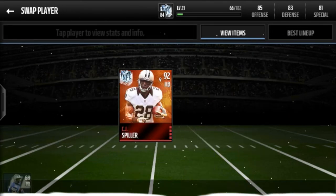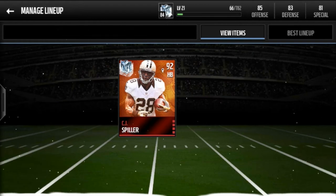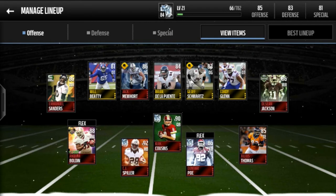At halfback I have CJ Spiller — picked this guy up for about 30 to 40k. 95 speed, 96 acceleration, 97 agility. This is the best thing I've ever seen: 92 catch and 90 carry. He won't fumble and he can catch the ball. This is comparable to the Reggie Bush card, except this card is better. Reggie Bush has 99 agility, this card is 97, but CJ Spiller is faster and has the same catching. Pick this card up. If you have Reggie Bush, sell him — he's about 150k — you can get CJ Spiller for like 40k, maybe 50 if you're unlucky, and you have a halfback that's better than Reggie Bush.